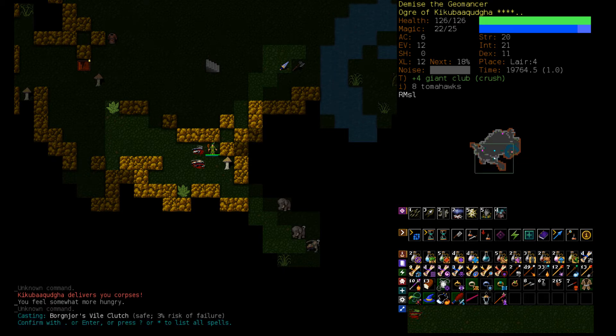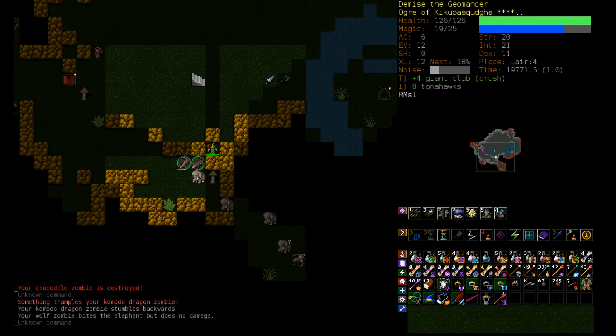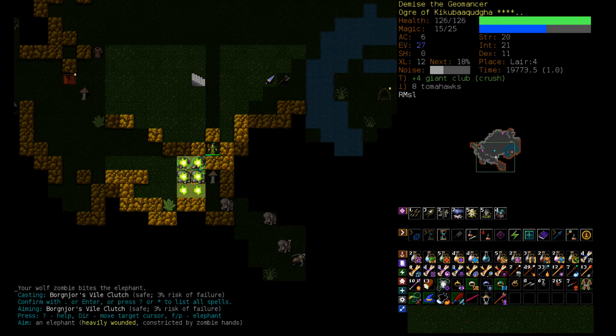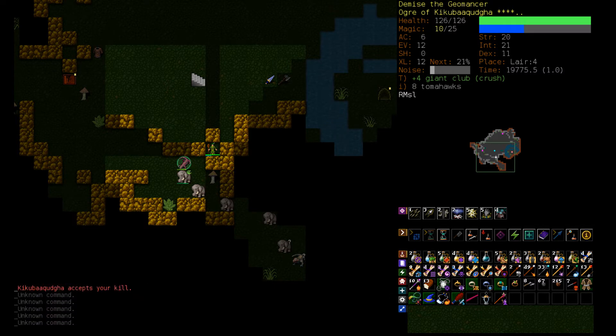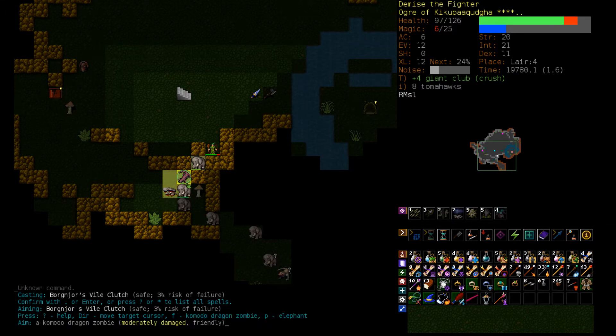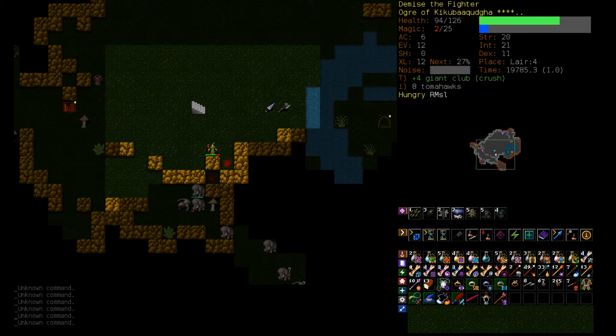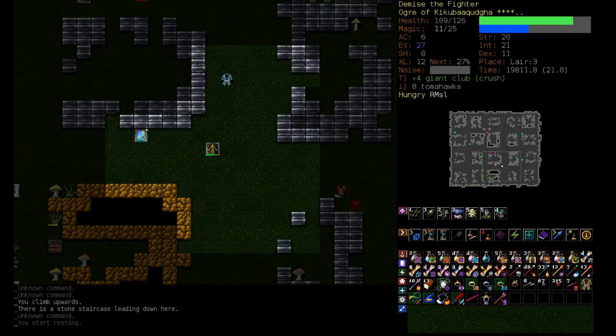We can Animate Dead. These guys will block the Elephants for a bit, and we can Vile Clutch them. One Elephant down. This guy's gonna get next to us and then we can Vile Clutch again — we are getting trampled though. I could try and melee him with the Giant Club. Let's do it. Didn't work as well as you might hope. Let's just Vile Clutch, hit with the Club, and we get the kill. Let's head back and rest up — we don't want an Elephant next to us because it could trample us off the stairs.